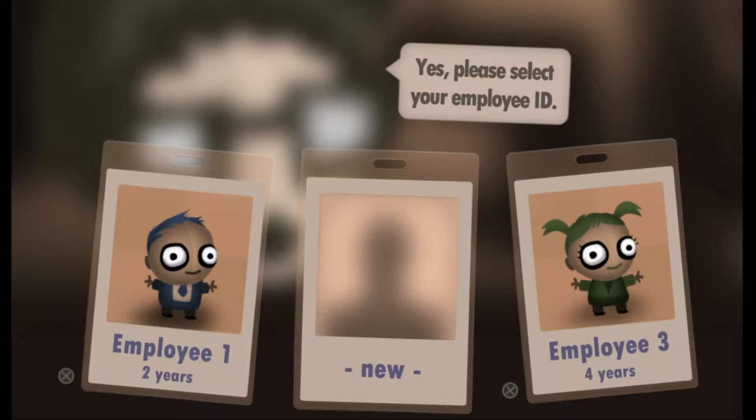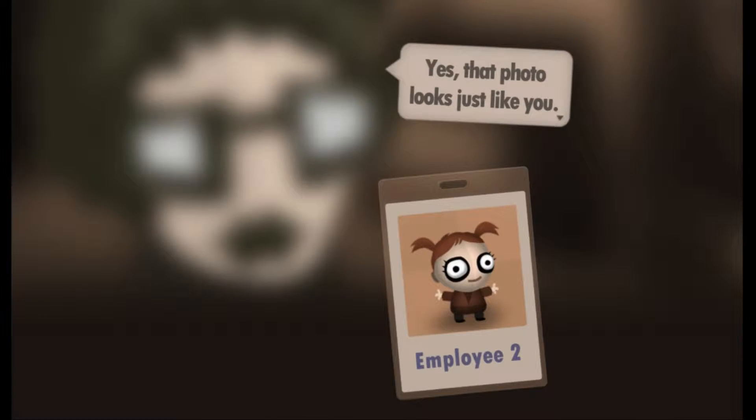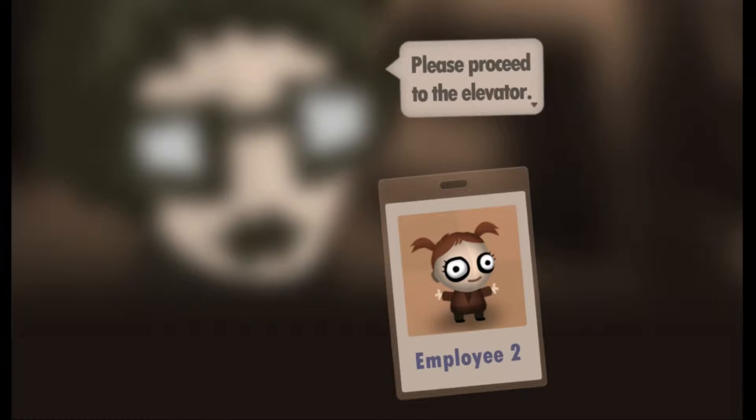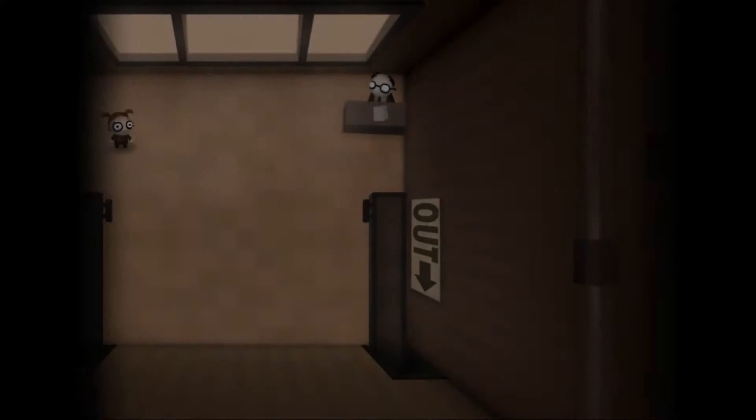So without any further ado, let's go ahead and get started. First I need to select my employee ID. I think I'm going to be the red-haired girl that looks just like me, apparently. I'm apparently a red-haired girl who has a little bit of a two-faced symptom going on there. That's all I was going to say about it — I guess I look like Felicia Day, that's the other thing I was going to say.